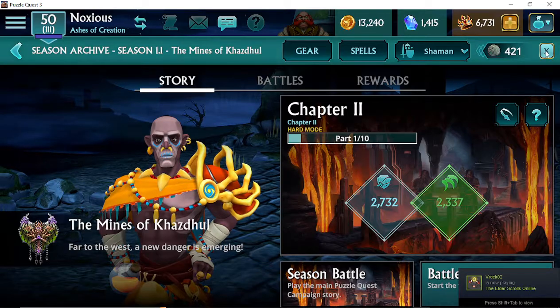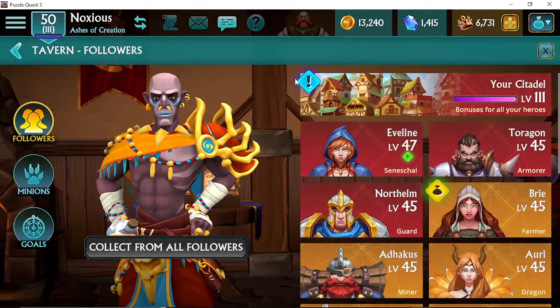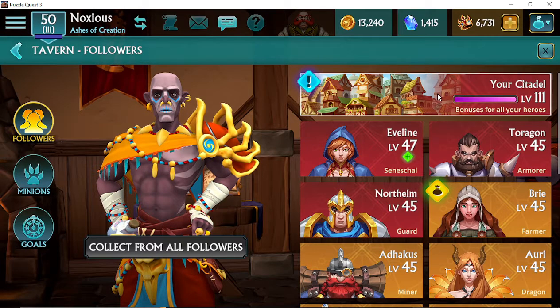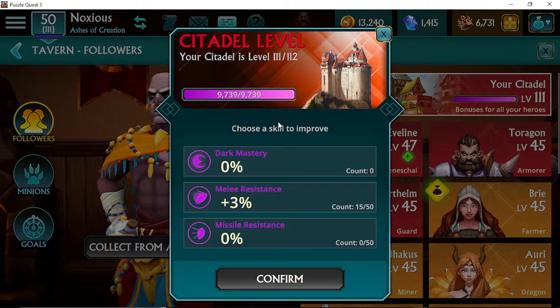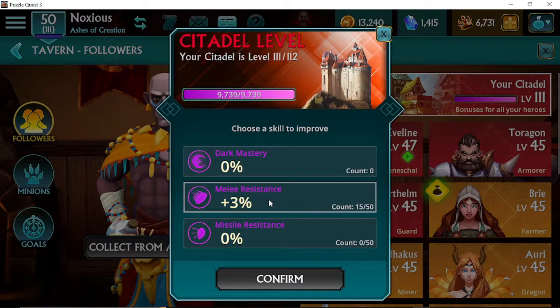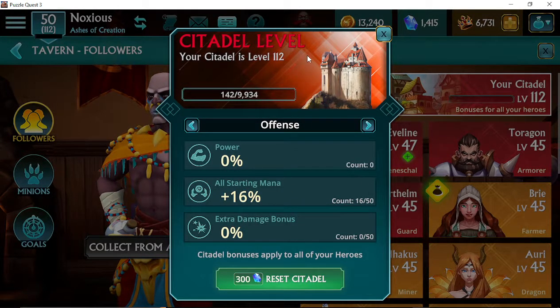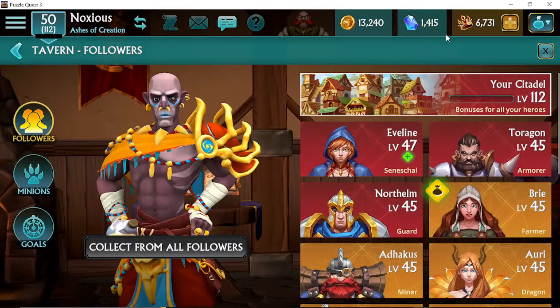So now we're going to go to our tavern and look at our citadel. You see we've got a level ready to go — we can open it up, and we choose whatever we're looking for. Right now at the slot I'm at, I'm taking melee resistance. So I take that, confirm, boom. And now I'm ready to go again with another grind level.